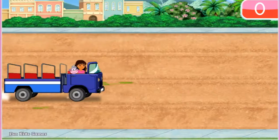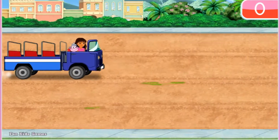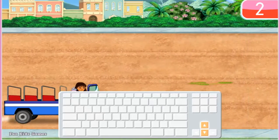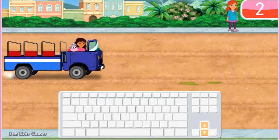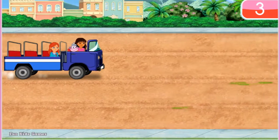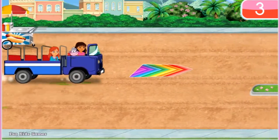Vámonos! We need to pick up my friends so we can all go to the rainforest. We already have two amigos in the bus — Boots and me. Uno, dos. Let's keep counting and collect all nine friends. Use the up and down arrow keys on your keyboard to move the bus. Muy bien! When you see a friend, move the bus over to pick him or her up. ¡Fantástico! ¡Vamos! Off to the rainforest. Move to a different lane when there's something in our way. Drive over rainbows for a super speed boost.